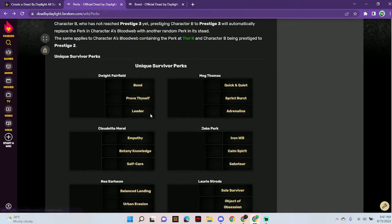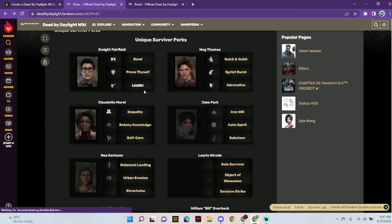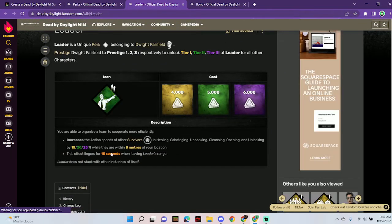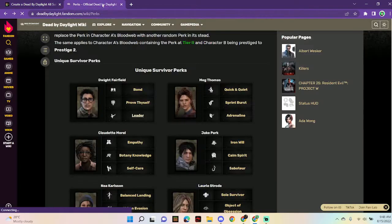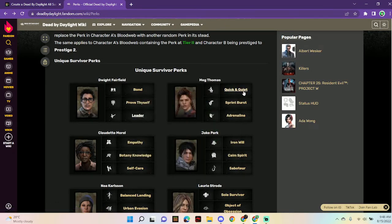Leader makes it so that when you are close to another survivor, they do things 25 percent faster. It doesn't stack though. That is why Dwight is quite high on the tier list. I quite enjoy how high he is — I think it's fine.